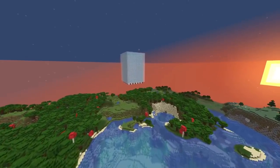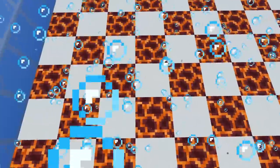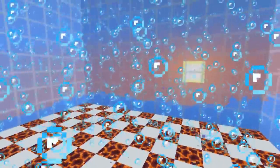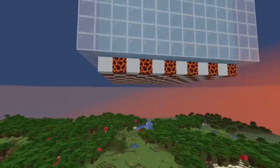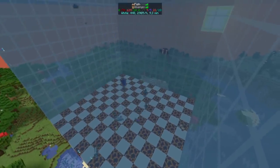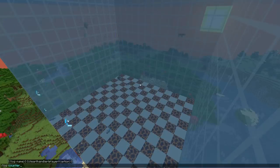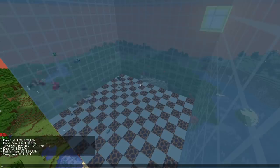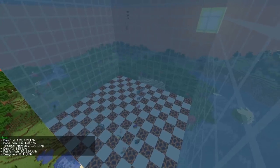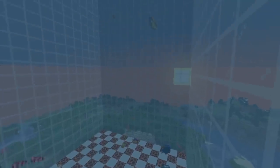Another idea we tried was alternating magma blocks with bubble columns above and normal water, so as soon as a fish moves anywhere it gets sucked down and killed by the magma blocks, with hopper minecarts below to collect items. This farm kind of works but it's also rather slow. After tick-warping for a couple of minutes, we're getting about 3,000 items per hour, some of which is bone meal. It's definitely not the rates I was hoping for, so we need something more efficient.